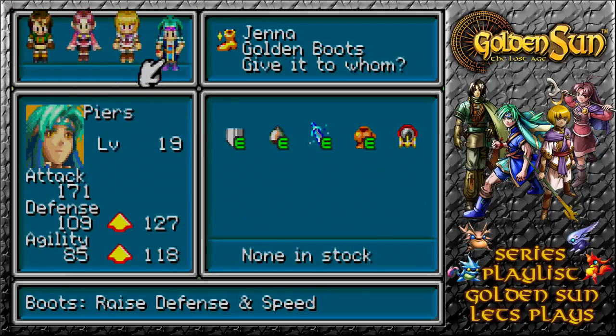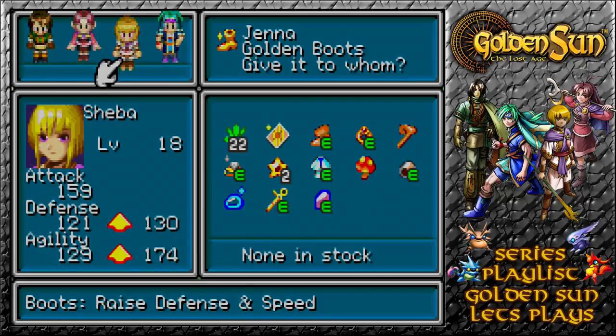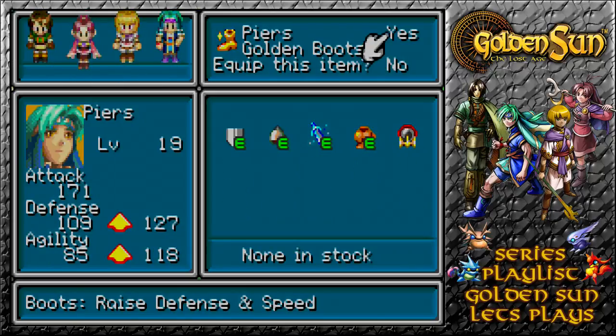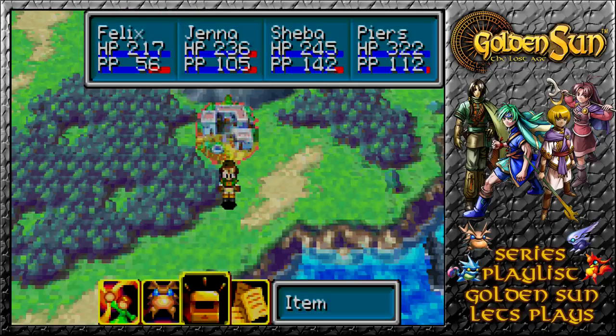The lowest speed in our party is our watery friend, though Felix's agility is not very good either. Whose do we increase? Felix is attacking last in general. Piers could go — yeah, boost Piers, his defense is a lot lower after all. So golden boots go on Piers. Have fun with that.